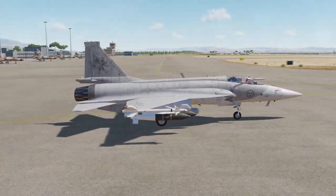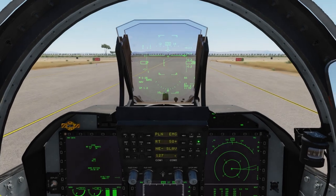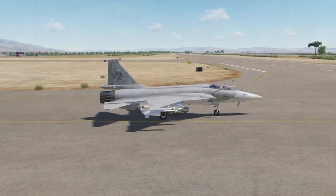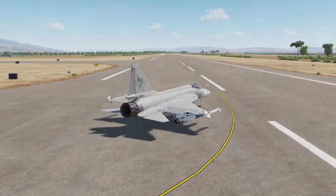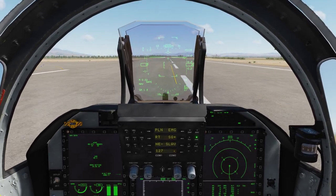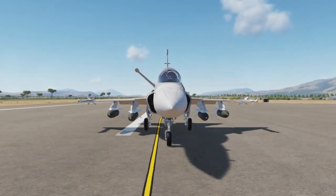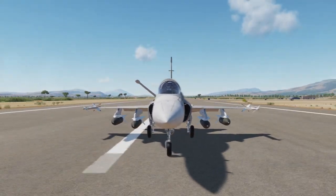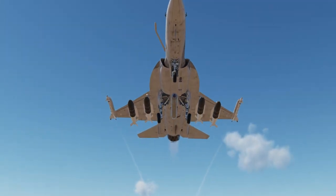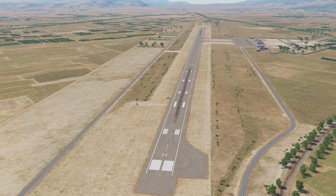We will be departing the airfield at this time. We don't need the entirety of the airfield to make a decent takeoff, so we will simply use the part to the left of us here. Full power to the engines. Lift off. Wheels up. We will depart for waypoint 1.